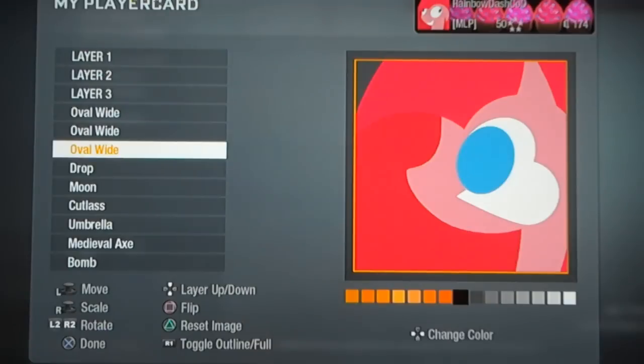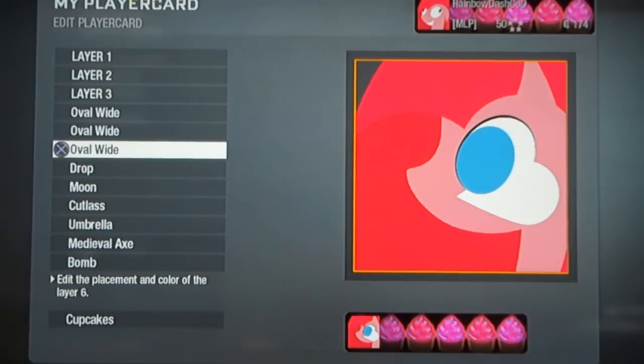Going to go back to the black layer. What you want to do is make this slightly larger than the white layer, and then decrease the size on it. This is going to be the outline for her eye, so that it's around the edge.